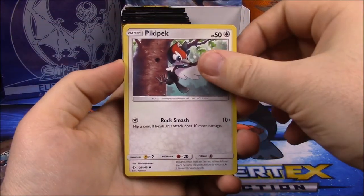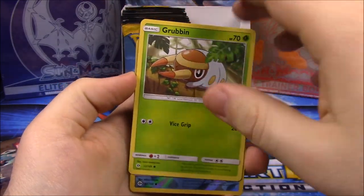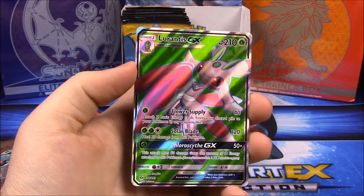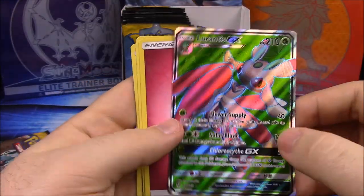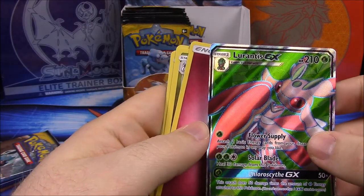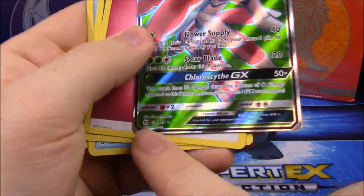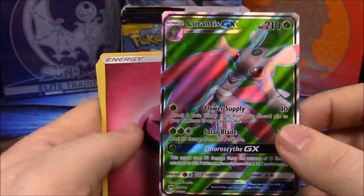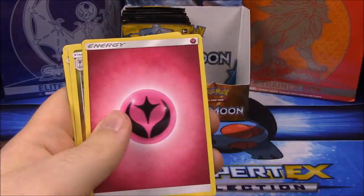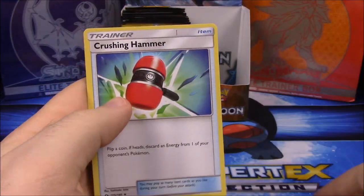We've got Pikipek, Sandile, Snubbull, Ferroxo, Grubbin, Shellder as a reverse holo, and now we got a Lurantis GX! I think this is like an ultra rare — it's hard to see but the numbers aren't above the set total, so it's not a secret rare — but it's a different version than the normal one. So that's really cool that we got that. Also Fairy Energy, Dragonair, Poliwirl, and Crushing Hammer.